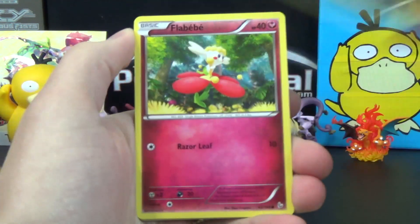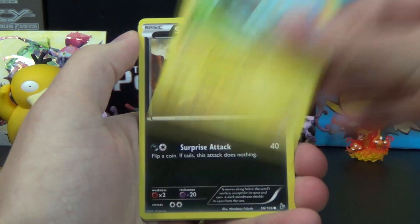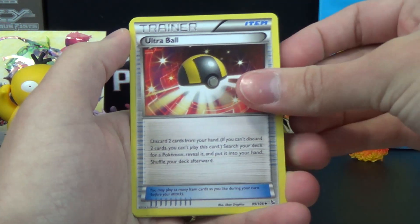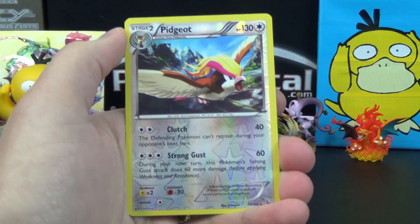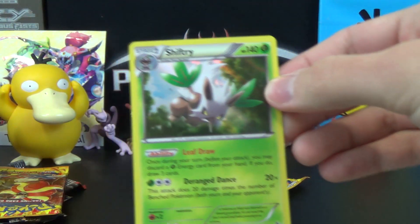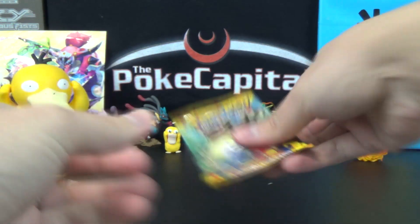On to Flashfire with a Sneasel, Flabébé, Fletchling, Shank, Sandile, Fletchinder, Ultra Ball, Dusclops, Pidgeot Reverse — that's a rare — and a Holo Shiftry with the ability Leaf Draw. So we're up to two Holo Rares and a Reverse Rare as well.